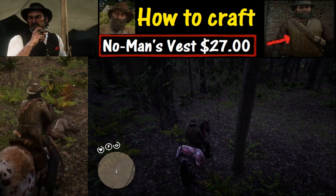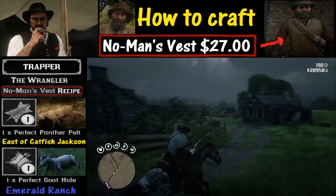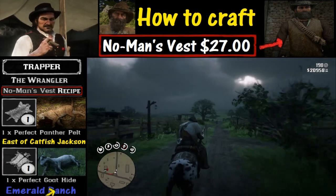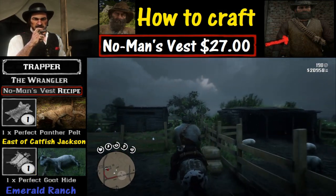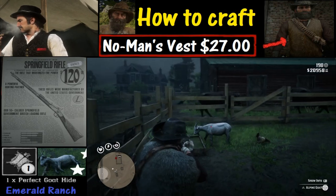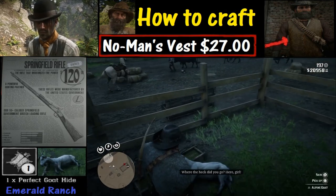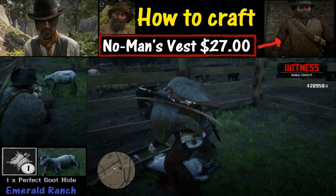Now let's shift gears and focus on the other item we need: the perfect goat hide. You can go to any ranch — we are going to Emerald Ranch. We'll be armed with the Springfield Rifle, looking for a goat with three stars, and we'll take our shot. You can use Deadeye but you don't have to; the important part is finding one with three stars and getting a good clean shot.